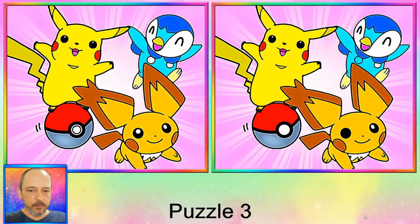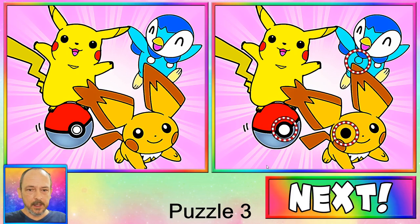Okay, third puzzle — we've got some Pokémon. Other than Pikachu I do not know any of the Pokémon, but I can tell you where the differences are. The first one is on the Pokéball. Next one, this little penguin's dot has changed colors. And the third one is on the eye — you can see the white dot is missing. Let's move on.